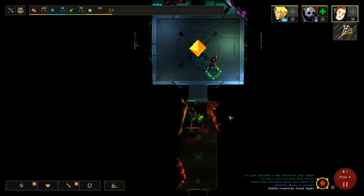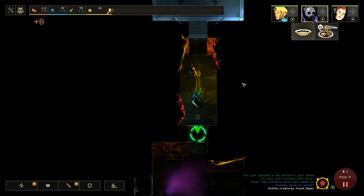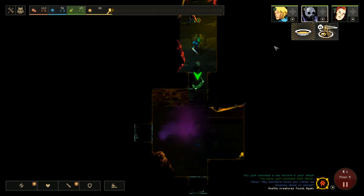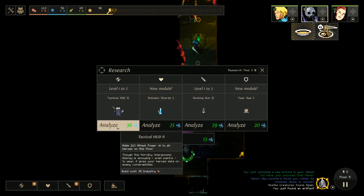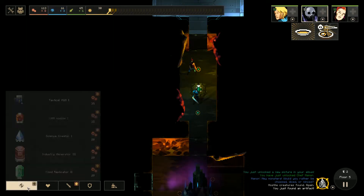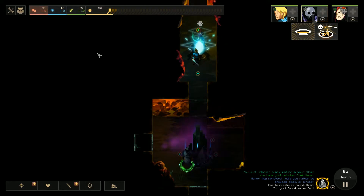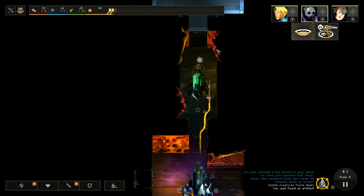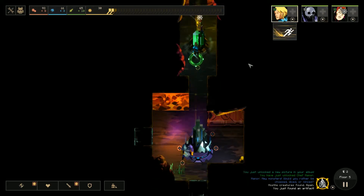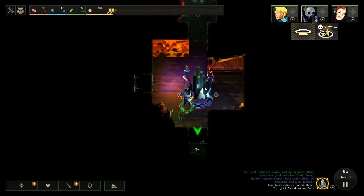We can go right down here. We can power up this room. We find a research crystal — let's analyze that. We'll put a food replicator right on there, and a science replicator next. We'll power that on.